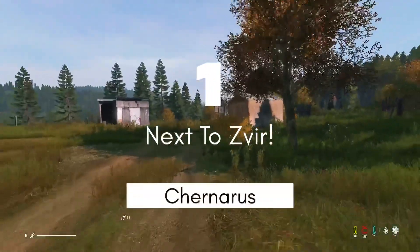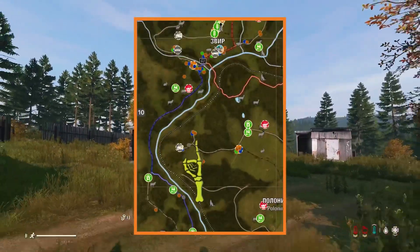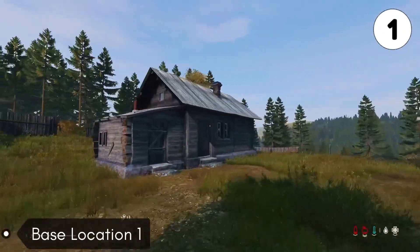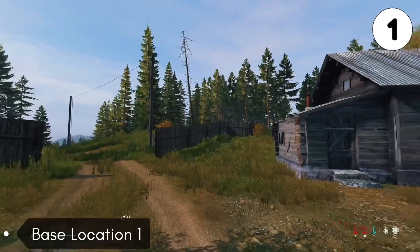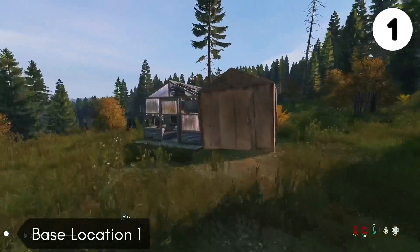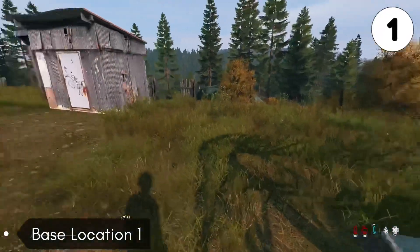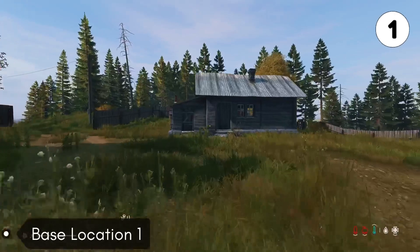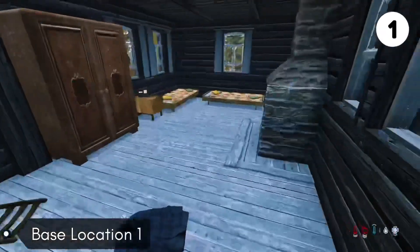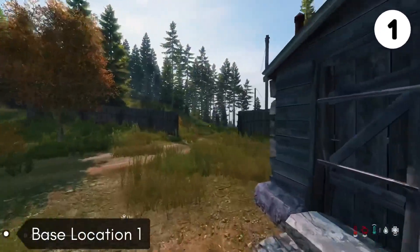The first base location is going to be really close to Subvert. There's so many things that make this a great base location. The first thing is it being right next to the toxic gas zone — not literally right next to it, but pretty close. So if you guys want to do toxic gas zone runs, you can do that, get the supplies, get back to your base fast. And the second thing is it's in a low populated area, so not a lot of people come over here. This would be perfect for a solo that wants to stay hidden and be unknown.